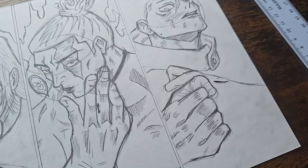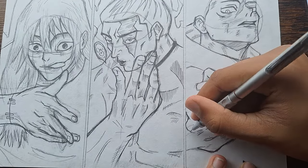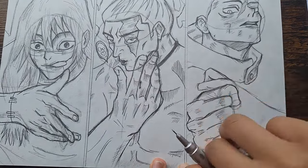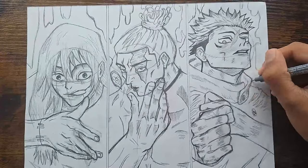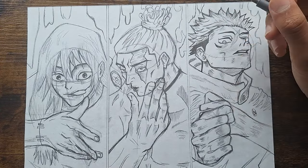And there it is — the drawing of the characters was finished. Right as I was about to start inking Yuji, there were only two hours left on the clock. Now to make these sketches even better, I will ink them. This will make your drawings ten times cleaner.